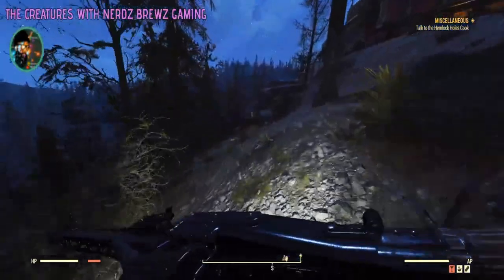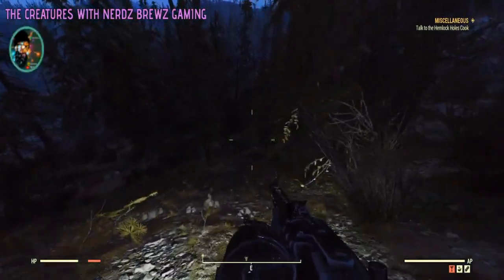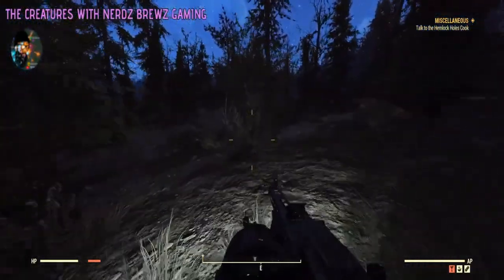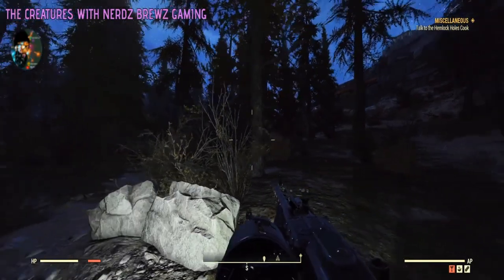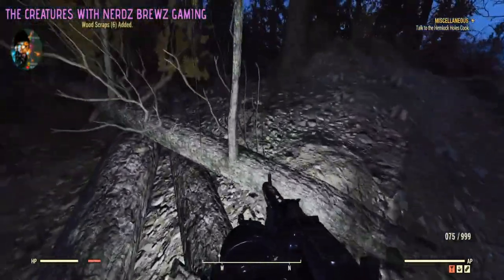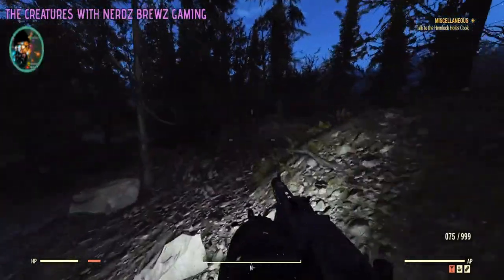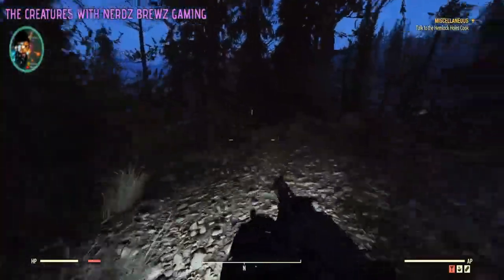I think what they're telling us is here's the cliffs — if you go down this way. The more I study it... maybe we should just wait for the sun to come out. What I'm getting confused by would be the sun, or the south. South is that way. Maybe it's north — farther north. We'll go a little bit farther down here and see.